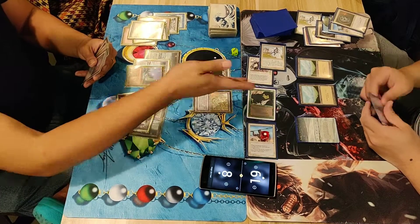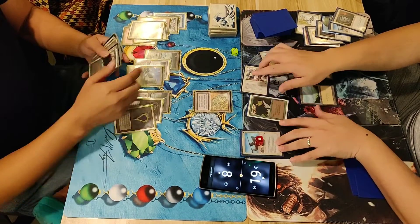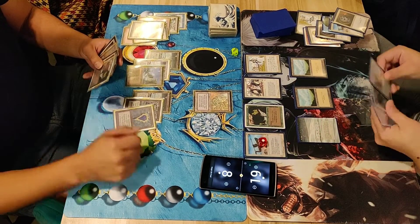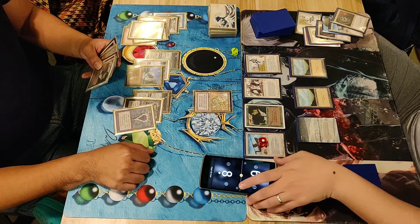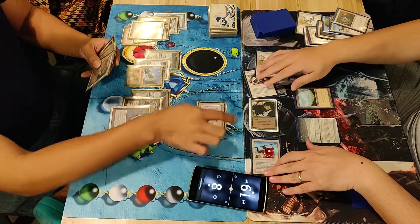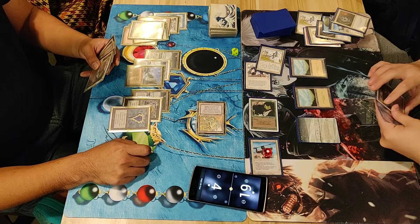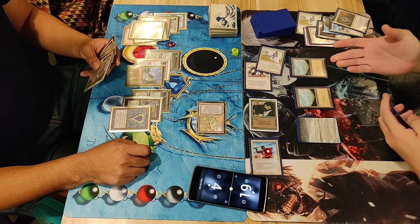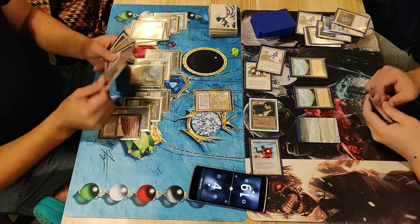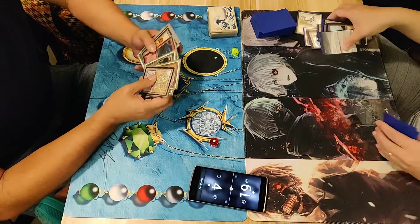Sam casts his own Surrendered. He will put it back to his hand — he doesn't want to block the Surrendered because he will take one damage every upkeep and Preacher is there. Sam is down to four. I think this will go to a second game — Sam will be able to survive this. Proceeding to the second game for sideboard.